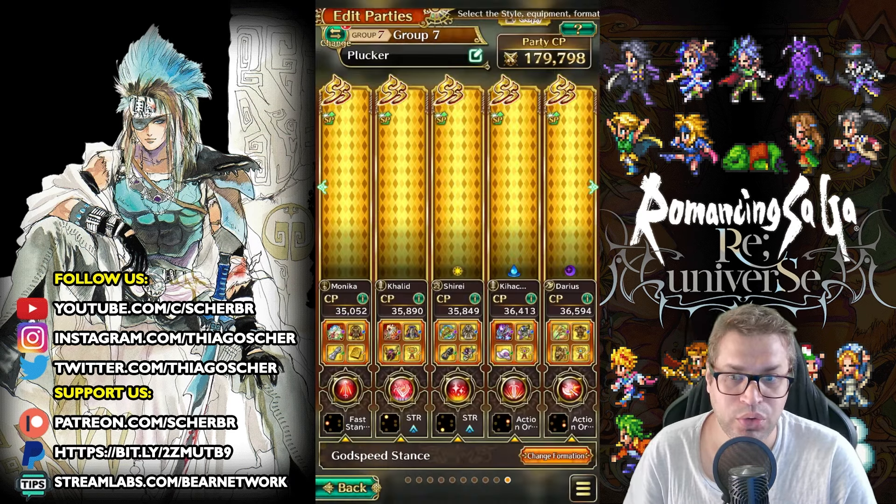The equipment is based on resisting heat, blunt, and sun — try to have at least 35 if possible, but it's not really required because we are not bringing Katarina here. The battle starts and the worst part is the beginning, because sometimes this enemy can focus the wrong targets and you don't have that many defense boosts yet. We want Kihachi to die on turn one. The plan: Gallop in Charge with Khalid using Thunderbolt Slash, Shirei using Rainbow Flowering Strings, and Kihachi using Lightning Blade Eightfold.